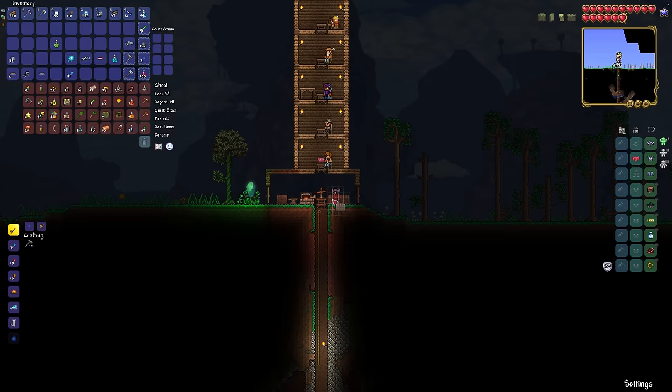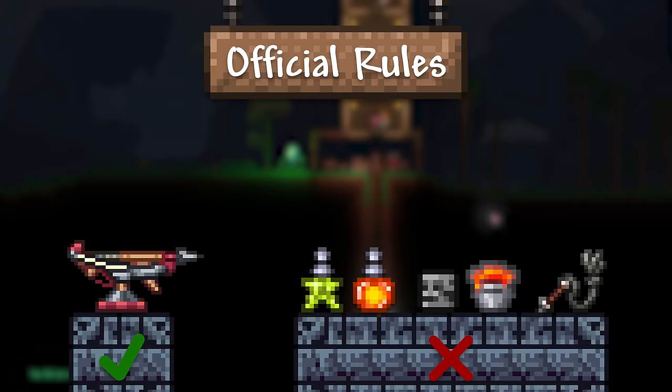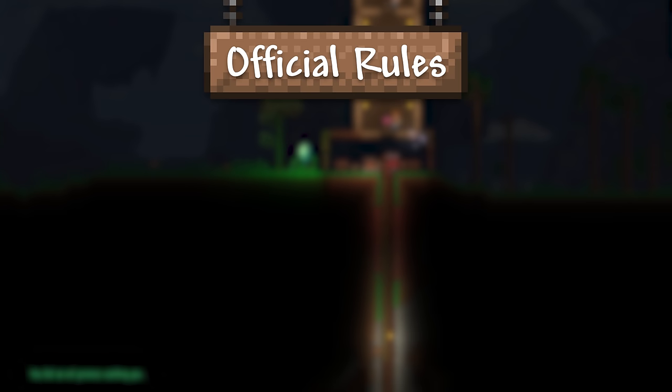So it's a good time to explain the rules of the challenge. I am only allowed to deal damage with sentries, so no thorns or inferno potions, no traps or lava, and no whips. Although accidental damage from a pick or bomb doesn't mean I lose. I also plan on defeating not only every boss, but every event as well.